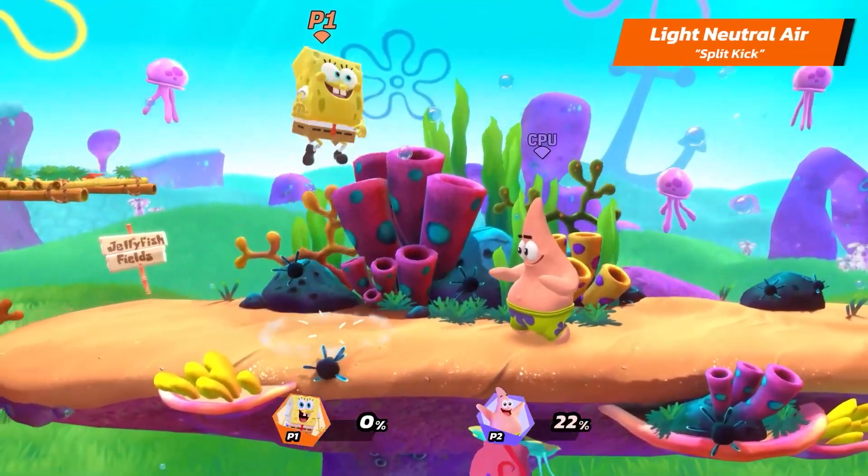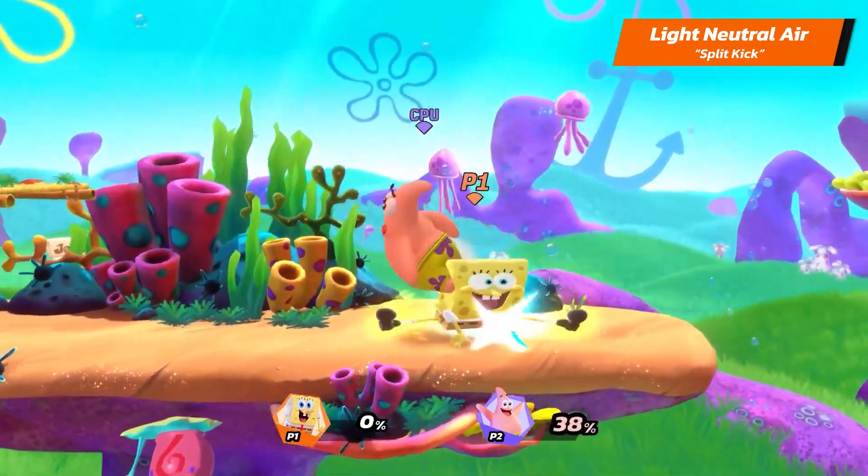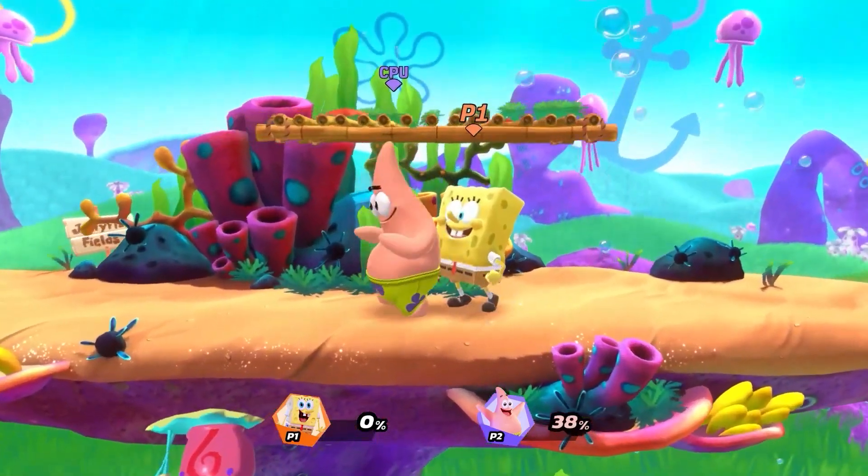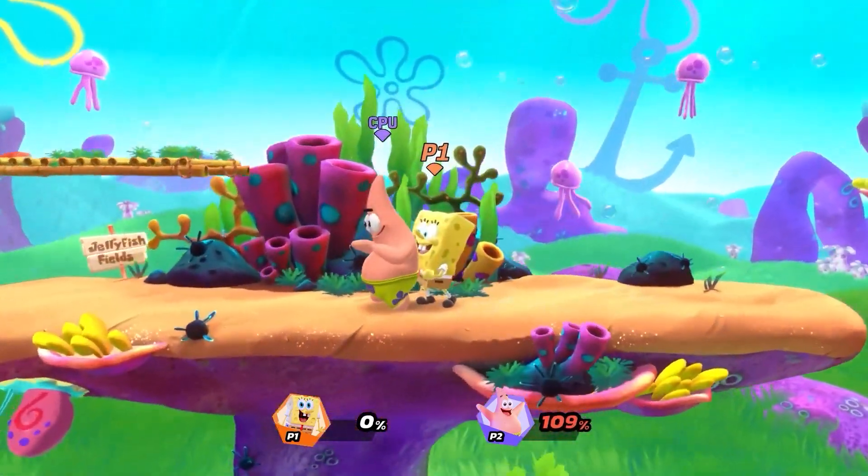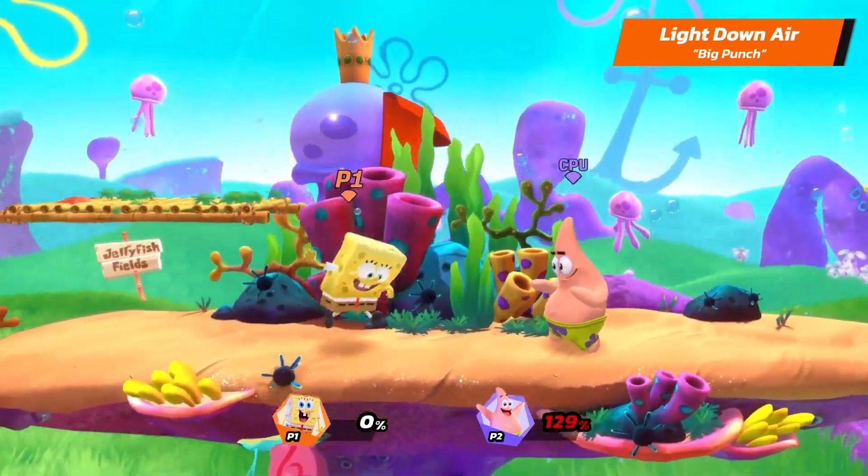SpongeBob's Light Neutral Air is Split Kick. His Light Up Air is Aerial Upkick. And his Light Down Air is Big Punch.